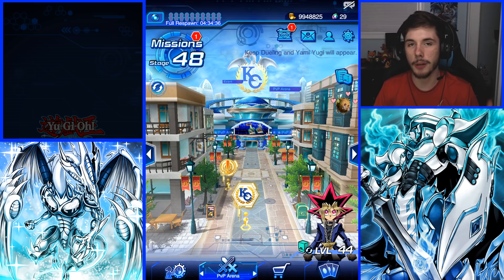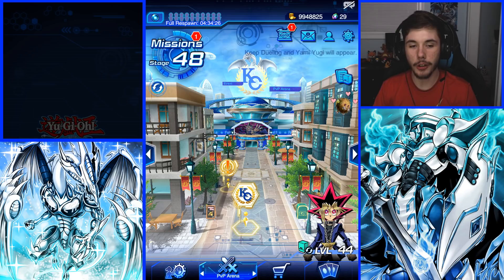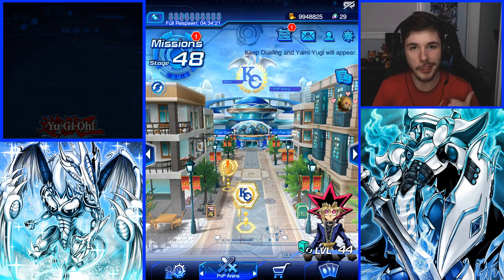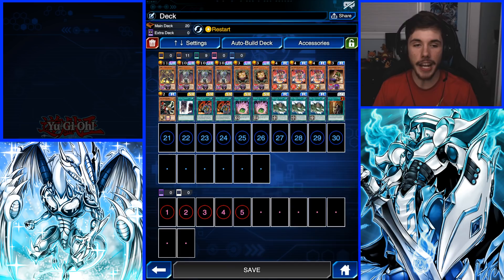The decklist I'm going to show you is going to be a Yubel decklist, but I will also talk about my Blue-Eyes White Dragon decklist that I used in January. If you want to check that out, I'll pop that up in the top right corner, and I'll throw that decklist in the description. This one's going to be a Yubel deck. Personally, Blue-Eyes White Dragon doesn't really like me at all, so that's why I'm not using it this go-around. Yubel has been working out for me, and Yubel is in the latest event in Yu-Gi-Oh! Duel Links, so most of you should have Yubel if you've been keeping up with the game.